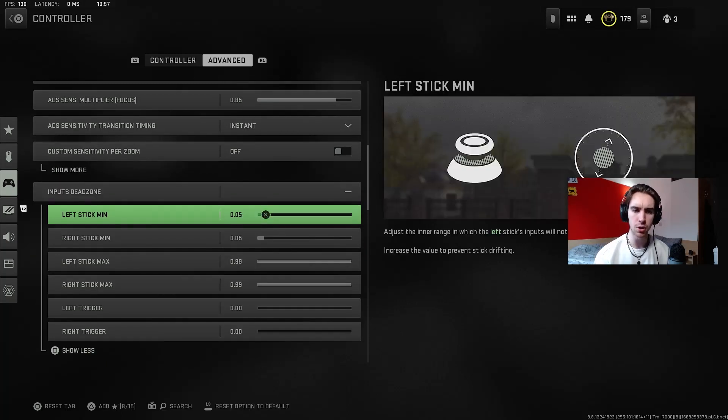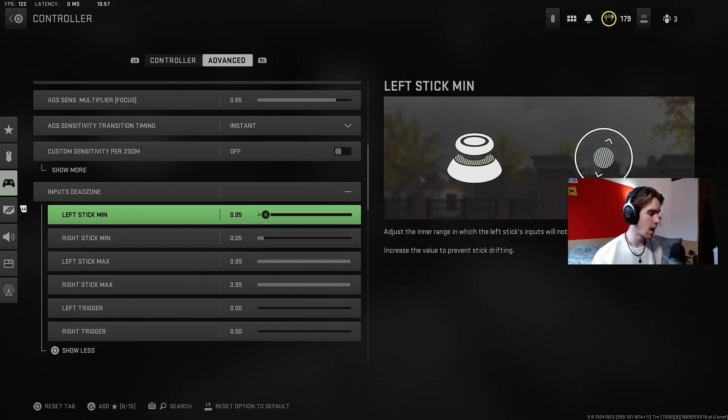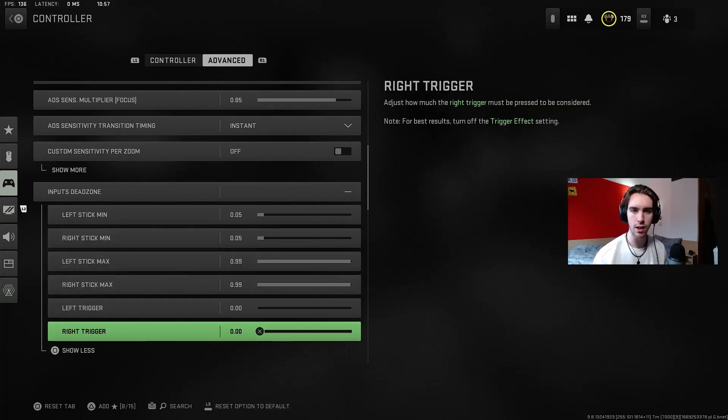I run 0.05 for both the left and the right stick dead zones. Fairly new controller so stick drift isn't too much of an issue. You want to go as low as possible without getting stick drift. For the left and right triggers I set them both to zero, which will mean you get the fastest response when you pull the trigger. Set it as low as you can — if it starts firing without you pressing a button, just up it a little bit.